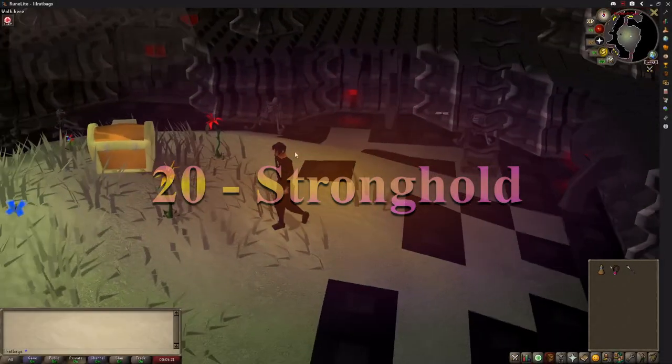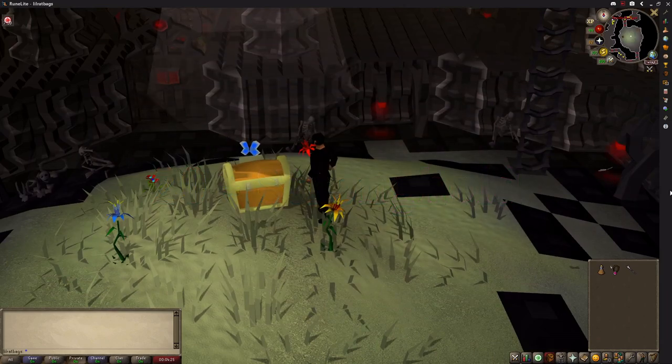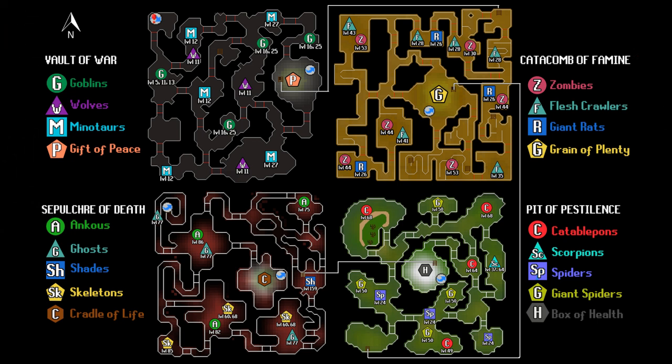First thing you want to do as an Iron Man is always go to the Stronghold of Security and claim your free 10k from the chest there for some starting cash. You only need to do the first 3 floors for the 10k, and if you're a hardcore Iron Man you may want to just do the first 2 floors for 5k as the creatures on the 3rd floor can hit 9s.